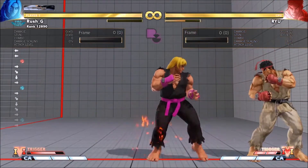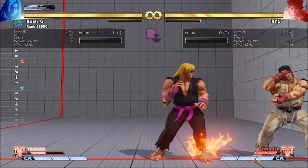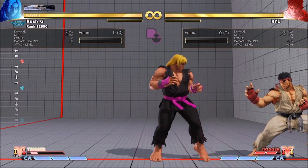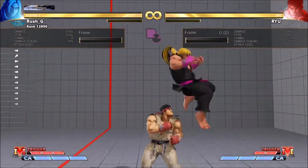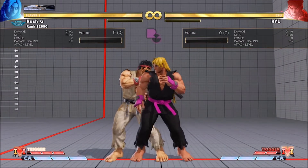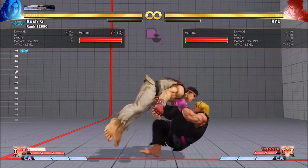You set that up with the back throw. What makes this strong is you don't have to worry about quick rise or back rise because the opponent cannot back rise - so that's guaranteed every time. If they quick rise and press a button after waking up with a three-frame, the sick tech is: if you do a regular fireball VTC, it's V-trigger 1 specific because V-trigger 1 makes the fireball safe on block.